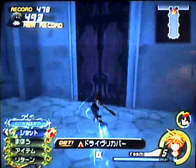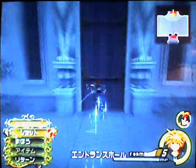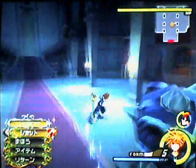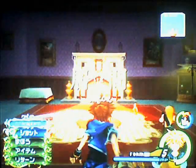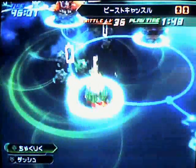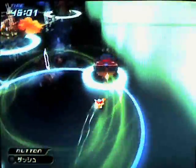So what's the next number? 3 plus 1 is 4. You can see this is that courtyard area — don't want to bother fighting those Neoshadows. Number 4 actually uses Wisdom Form too. That's kind of interesting because 1 and 2 I usually use Final Form, and 3 and 4 I can use Wisdom Form. Number 4 is here in the Land of Dragons, in front of the Palace.